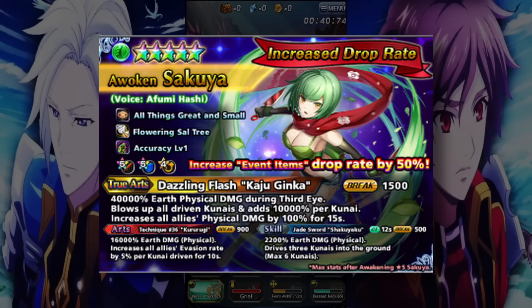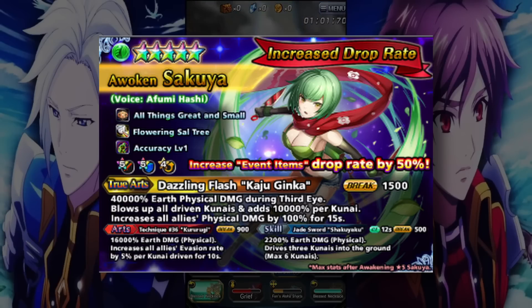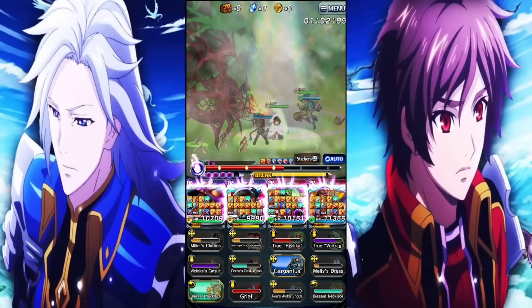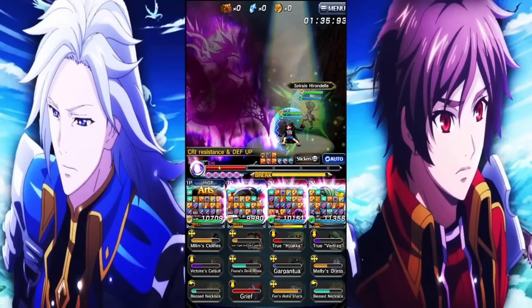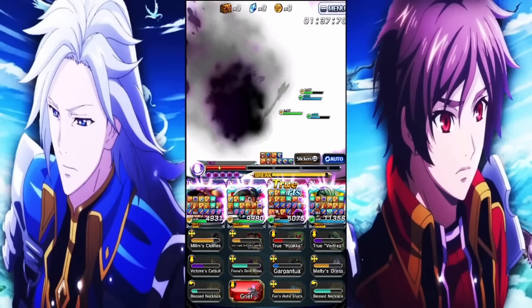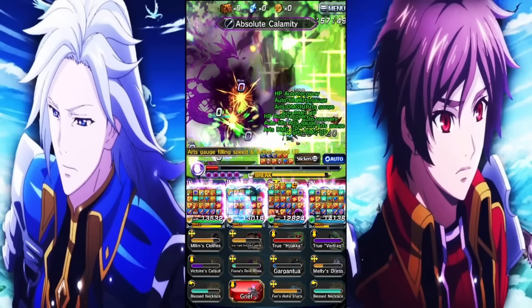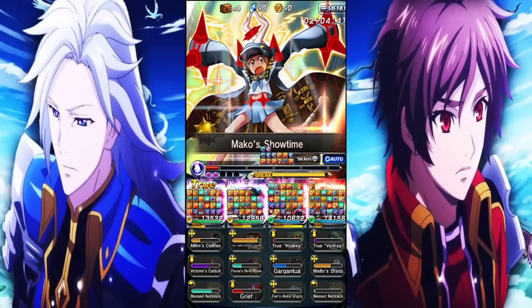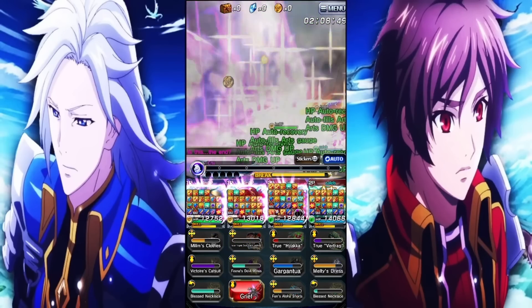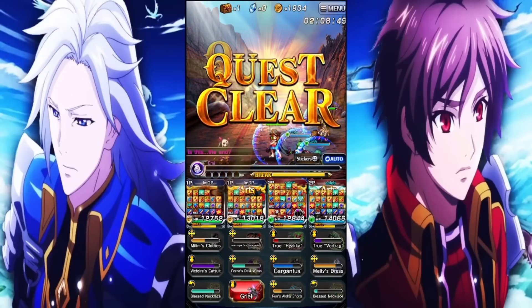She also has an evasion buff - with her art you're able to buff evasion based on the amount of kunais you have in the ground, which is kind of fun to mess around with. You can actually dodge stuff with that and it's pretty fun. Unfortunately, a lot of people consider the kunai-placing playstyle unfun - like why would I do this when I could just use Mikey or whatever else and blow up whatever's in front of me without having to think? But she's fun to me. I wouldn't use her all the time, but if you ever want to mess around with a character, Sakuya is fun to use.